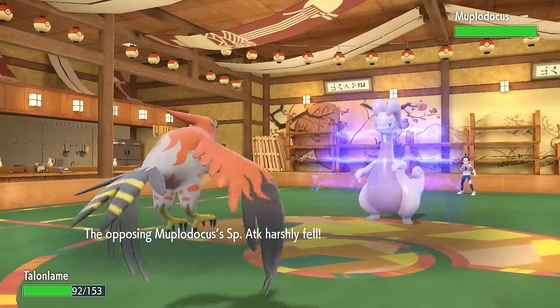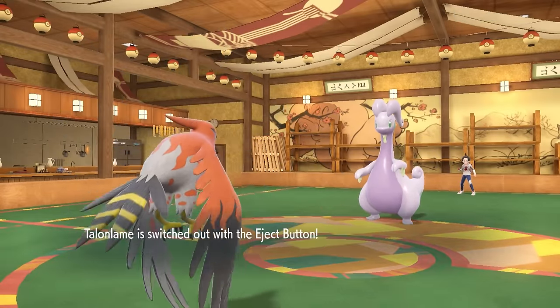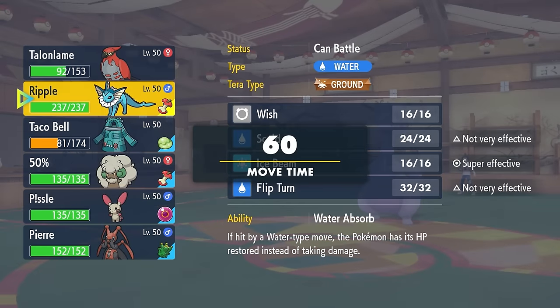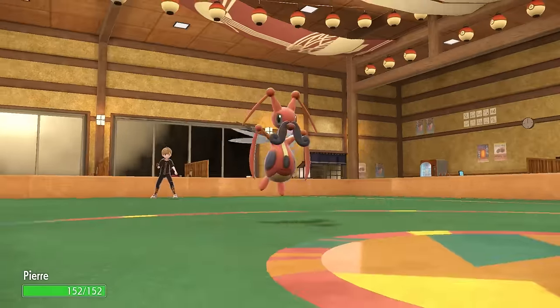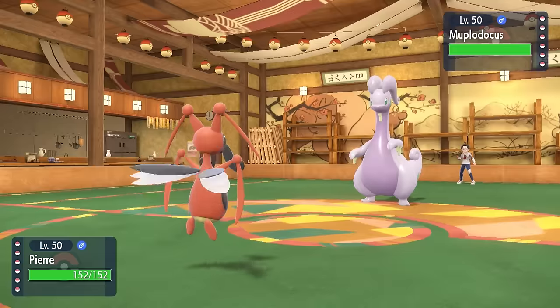They're obviously just going to hit me with an attack, which activates that Eject Button — and that's actually fine, because they drop a Draco Meteor on me, and I eject button my ass directly out of here, which now allows me a free switch into the absolute goat. Pierre the Krikatoon is coming in looking absolutely primed and ready, and it was pretty solid to bring myself in without taking any damage.